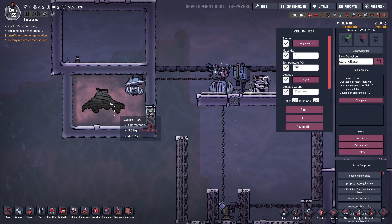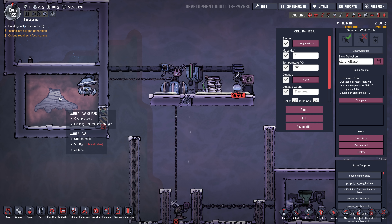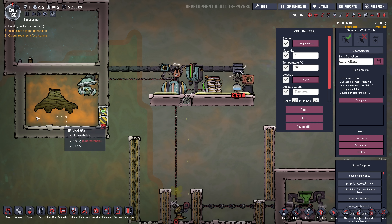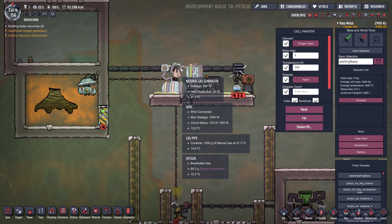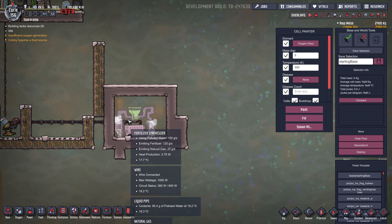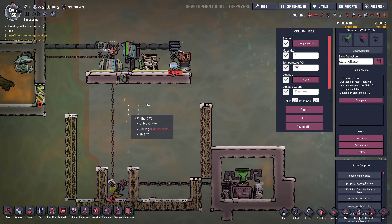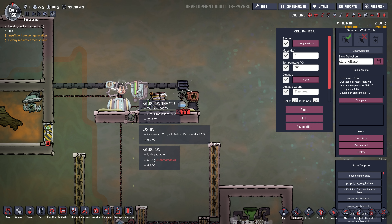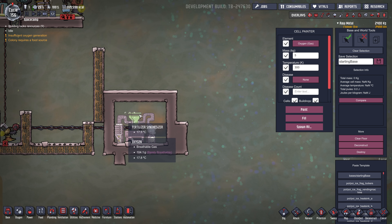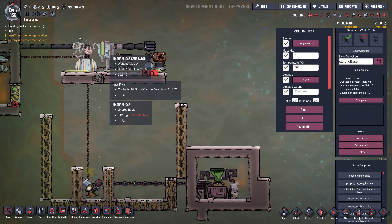If you wanted to build a really big giant power plant and had used up all your natural gas geysers, another way to get more natural gas is to build a bunch of fertilizer synthesizers. Generally three fertilizer synthesizers will produce enough natural gas to run one natural gas generator. So in theory you could build as many natural gas generators as you wanted and supply them with natural gas. You want to get your fertilizer synthesizers to pressurize the room with natural gas before you start consuming it, otherwise things will kind of fall behind.